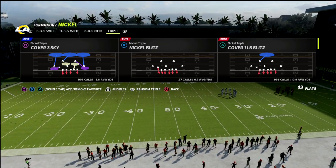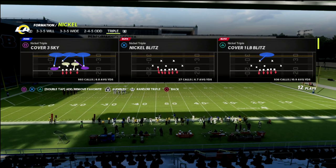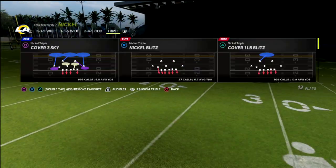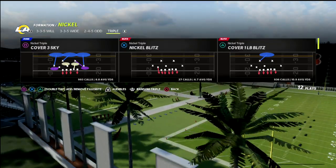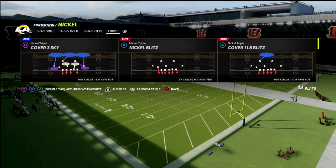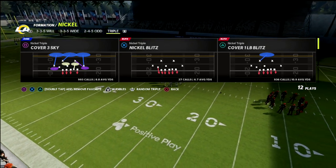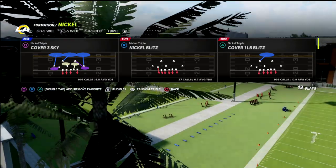What we're going to do is utilize cover three as a base call, and then set a couple of audibles for whatever we want to run. If you want to grab my entire nickel triple defensive guide, I'm going to put a link to my Patreon in the description below. By joining the Patreon — it's only $10 a month — you'll get access to all of my Madden 22 e-books, all the updates, and any new guides released while your subscription is active. It's a month-to-month deal.